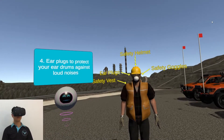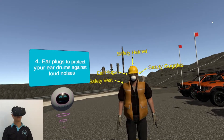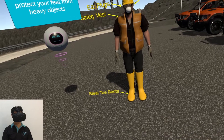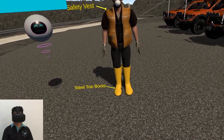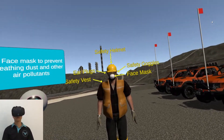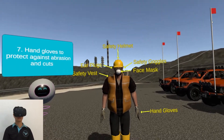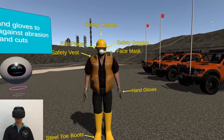4. Earplugs to protect your eardrums against loud noises. 5. Steel toe boots to protect your feet from heavy objects. 6. Face mask to prevent breathing dust and other air pollutants. 7. Hand gloves to protect against abrasion and cuts.